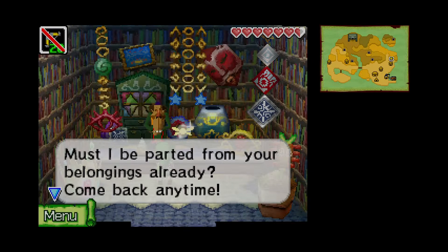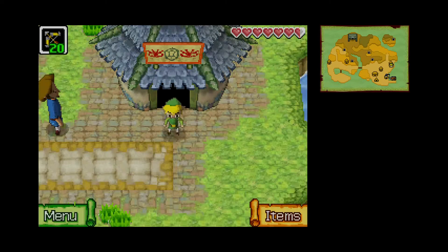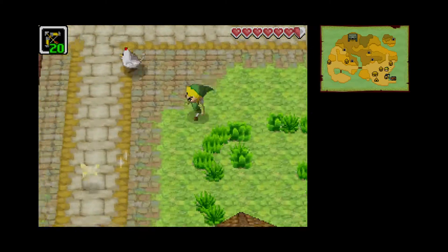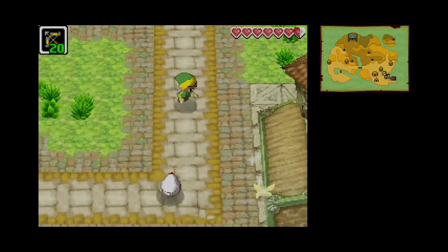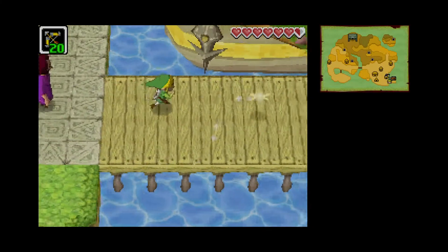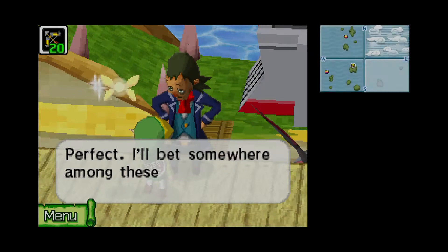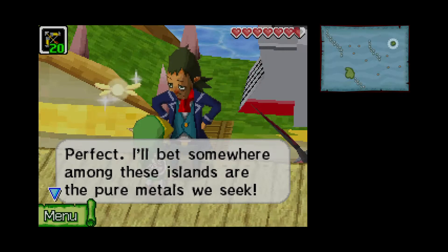I think my stamina actually increased because my ship seems like... I don't know if I showed it on screen or did it off screen. But my ship has two matching parts, so maybe it has more stamina? I really can't tell. Maybe it does, maybe it doesn't.